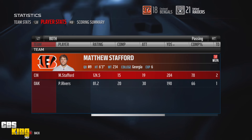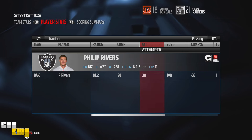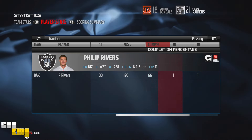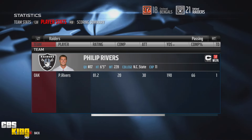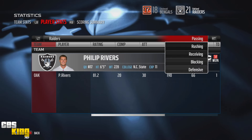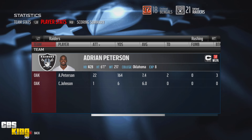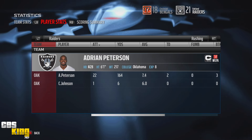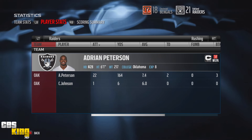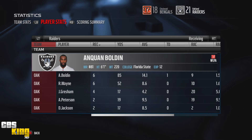Let's look at the stats. Philip Rivers — 81 percent completion rating, only threw for 190 yards but did throw a pick, so I have to clean that up. Adrian Peterson — 22 carries, 164 yards, two touchdowns, averaging 7.4 yards per carry. That's why you draft an offensive line over Chris Johnson. One carry for six yards from him.